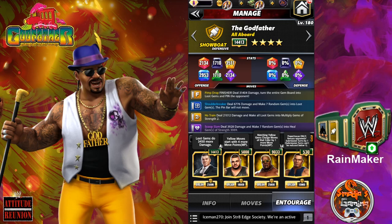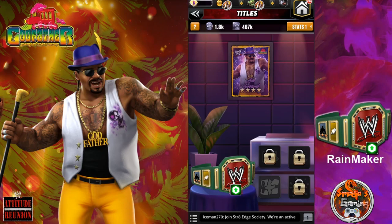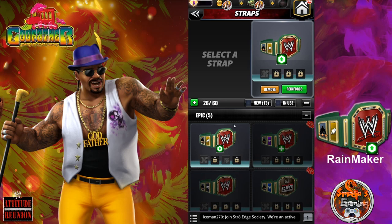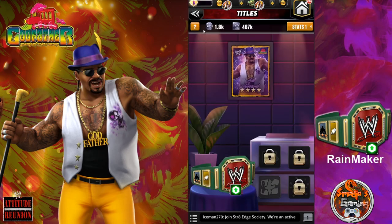Mr. Jordan reduces opponent's submission turns by only 1 because he's only at level 1 for now. So we have something special — and it will be a Black Friday exclusive! It's called The Rain Maker — it's a strap, a special strap. With the loot gems doing 777 more damage! That's incredible, that's massive! So you have the 777 plus the 3,450 from Vince Kennedy McMahon.